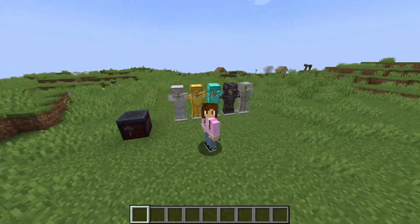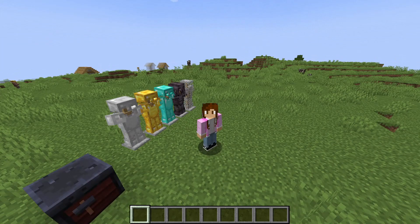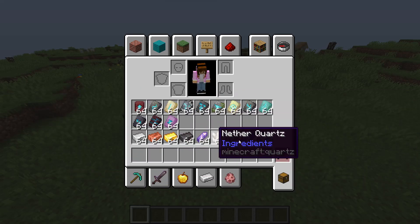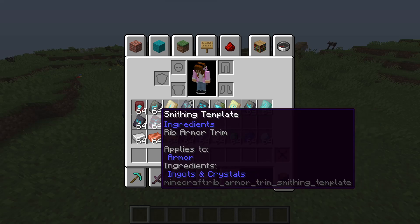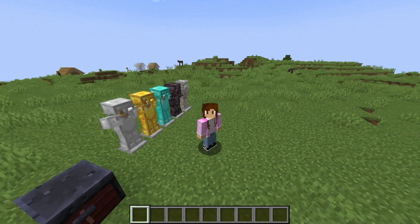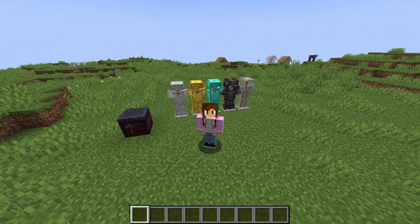Quickly before we read the patch notes, I want to mention that with this armor trims video, I may not show every single trim with every single color. You have all these different kinds of trims and all the different materials you can use, and the armor it works on — it does not work on leather armor. If you want to see every combination I'd recommend trying this yourself in the new 1.20 snapshot. This snapshot is only available in Java edition.